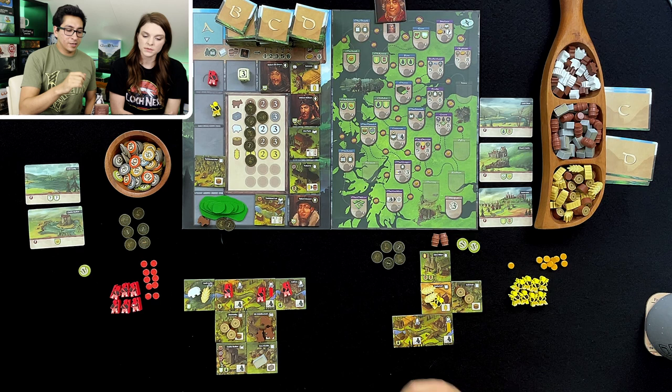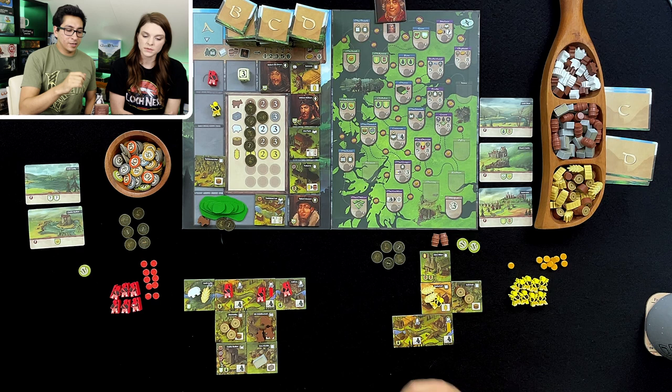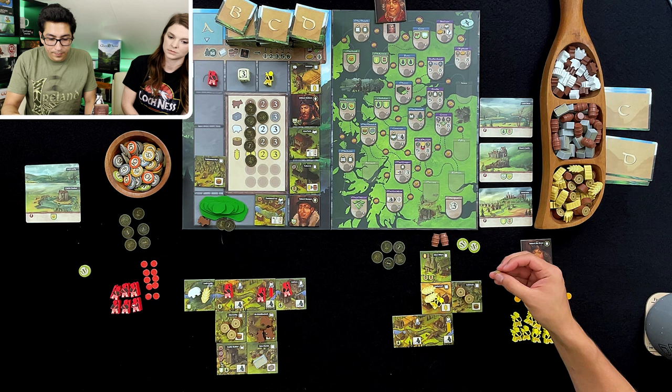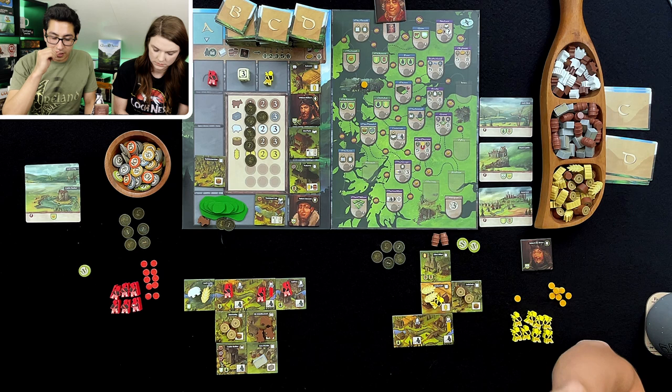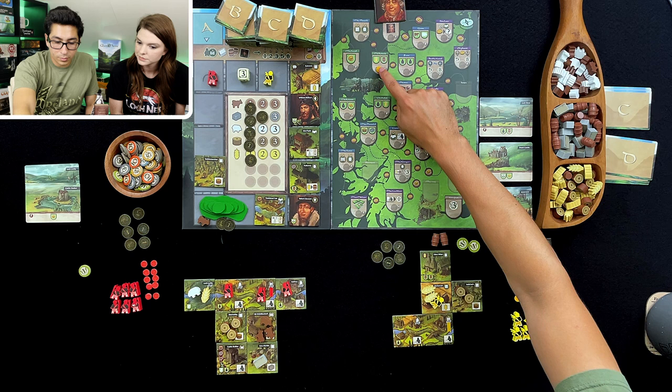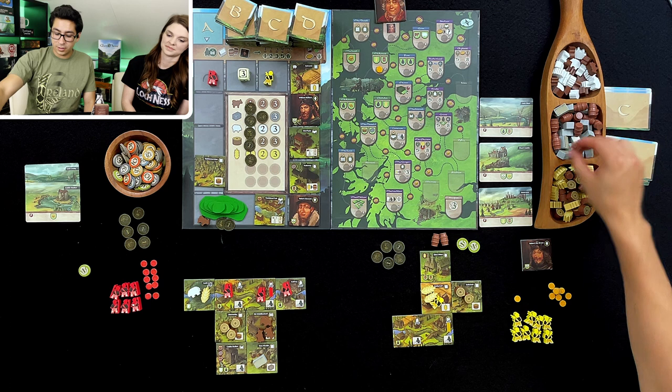This character just means that I get to place one of these tokens somewhere out there, starting from here. And if you're going to go further away, you have to pay coins — as many coins as you pass. But I think I'll start with the barley whiskey strategy.